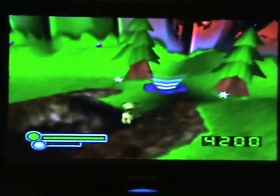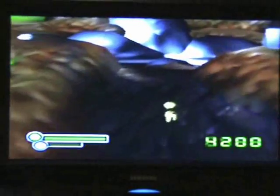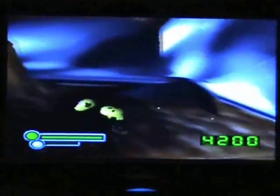That is actually your energy meter, which is the green bar. The blue bar is for special powers with the ear button.